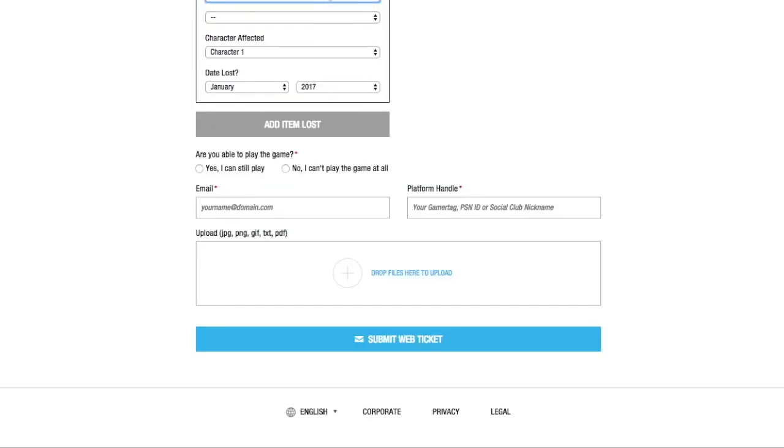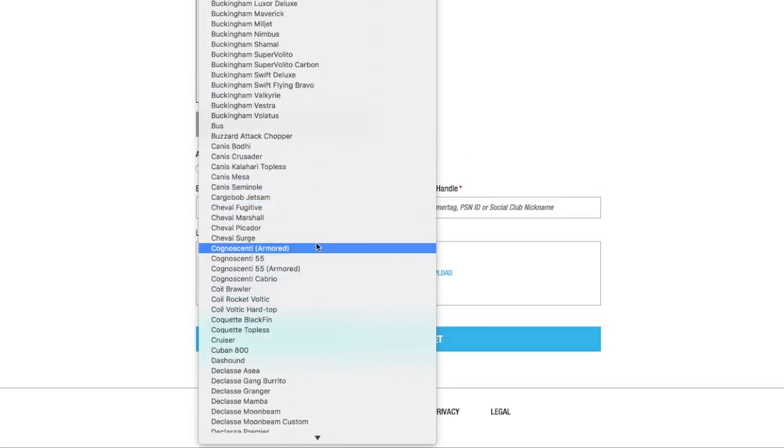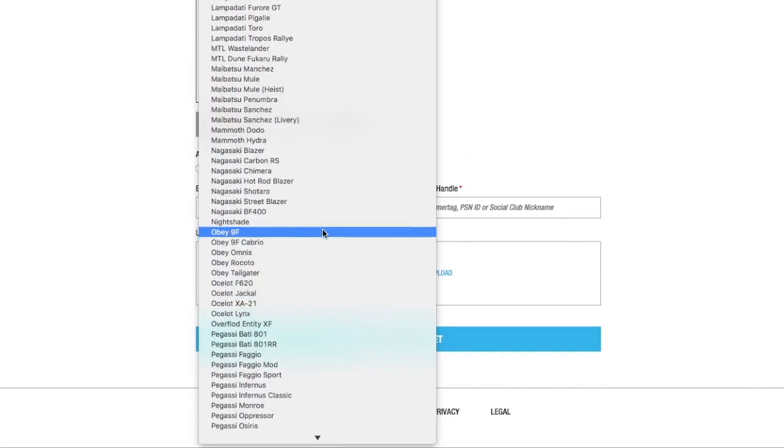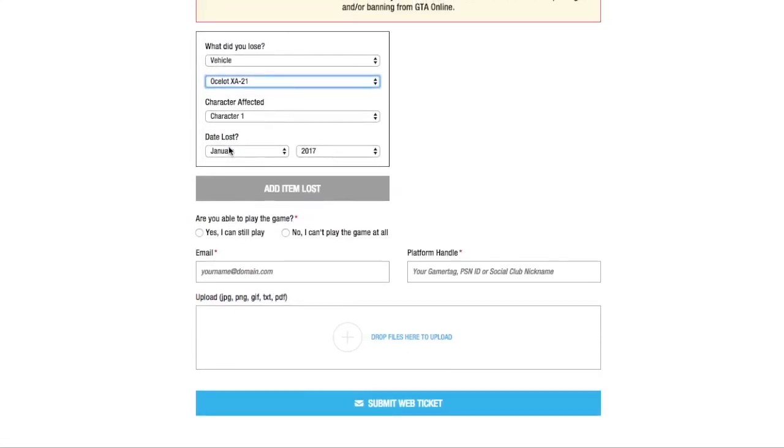I'm really sorry about my voice — I can't talk properly, I am really sick. Go ahead and choose the vehicle you actually want. I think I'm just going to choose the X80 Proto because when I recorded this video, the Vigilante hadn't come out yet and I had to record early. So go ahead and choose the Vigilante — I'm going to be choosing the X80 Proto. You can choose any car you want. I actually chose the XA21 by mistake, but you can choose the Vigilante. Go ahead, choose the character and then pick today's date.